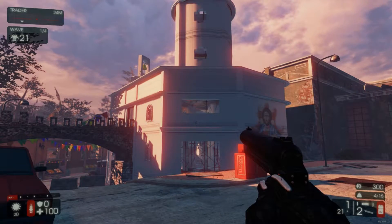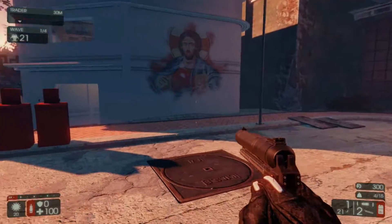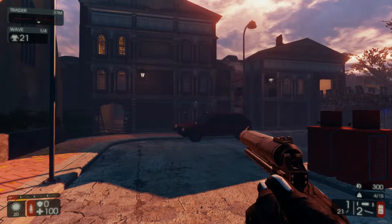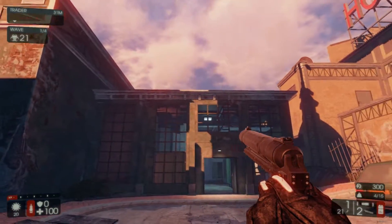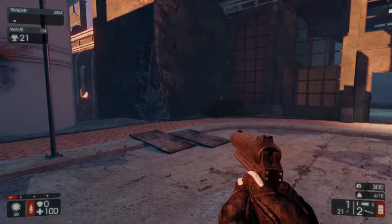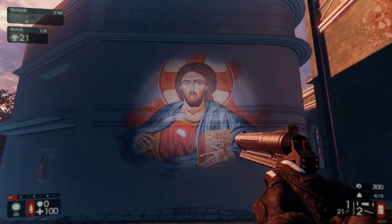Hey guys, welcome back. I'm playing on Carillion and Hamlet by Shale Sonnen. Something I haven't done in a while is I've actually turned all the Zeds off — they're all frozen in place. I want to do another map review where I basically just spend one wave running around and exploring everything. This is going to be another non-combat review, so no combat. I want to see what you guys think — let me know in the comments below. Let's get to it, shall we?